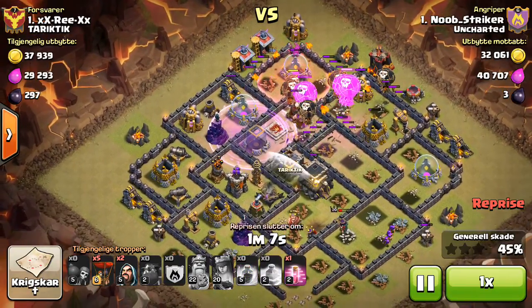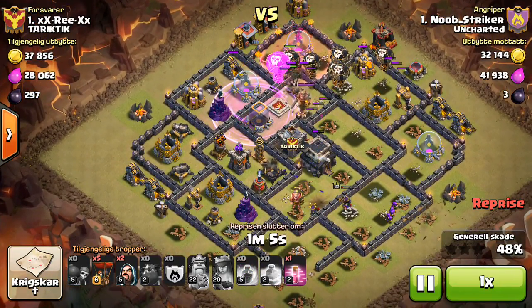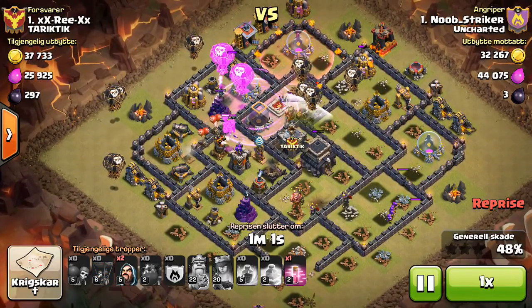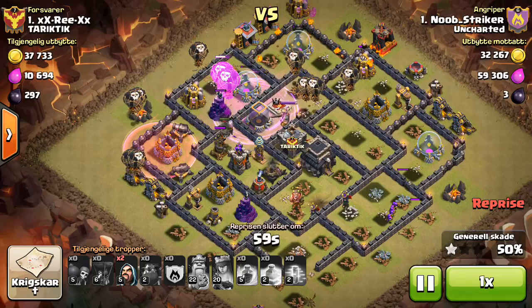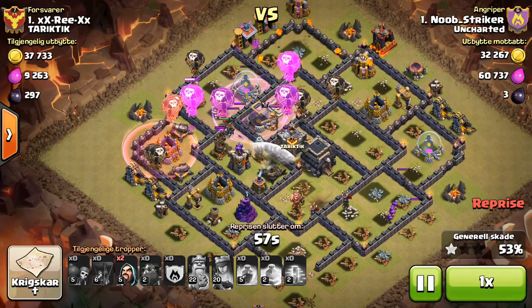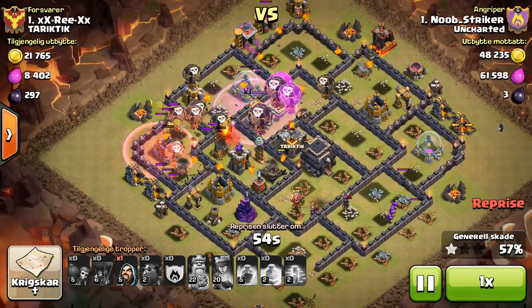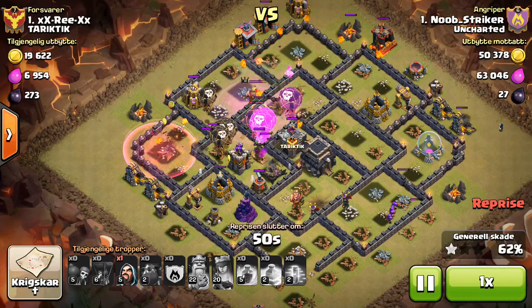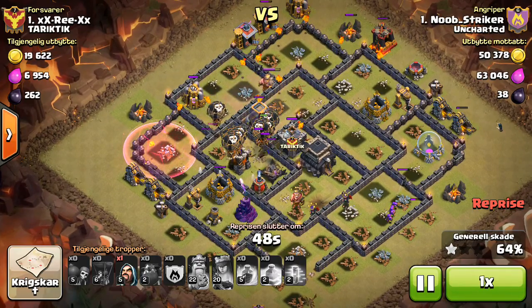Dragonflower bases are bad at Town Hall 9. My Rages weren't super important — the main thing they did was just speed up the Balloons to get to the last air defenses, or if there were any Teslas they had to path over on the way to the last air defenses.